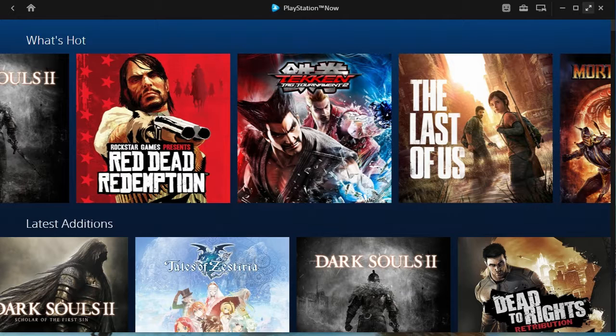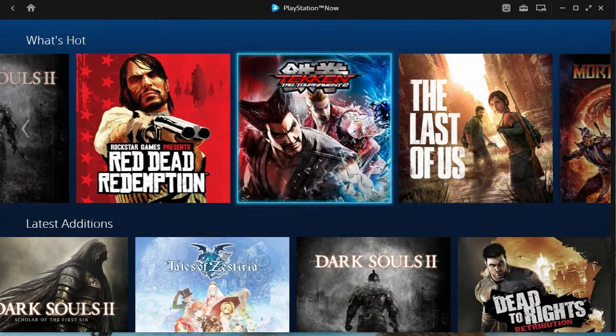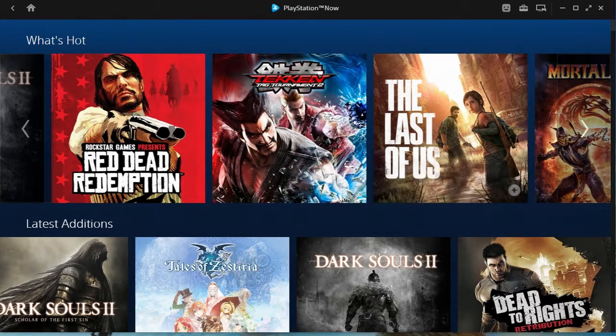Yo, what's going on guys? Zerkstain here. In this video I'm going to be giving you guys a sort of mini-review of the PlayStation Now service for PC. So if you guys don't know what this service is, essentially you pay around $20 a month to play PS3 games on your PC using the internet. Sony renders the game on their server and basically sends it to you through the internet — you're not doing any GPU rendering locally. So as you can probably imagine, you do need a decent internet speed.